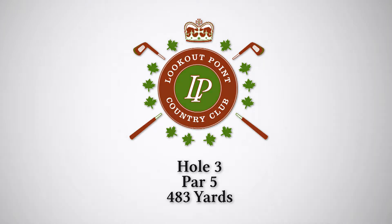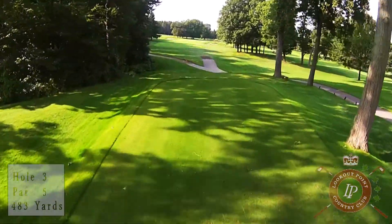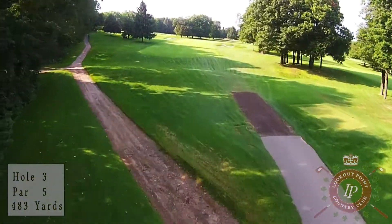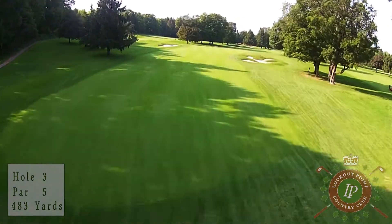Hole number three at Laco Point is a par 5, 483 yards long. This hole is where you really begin to see the escarpment take effect. Players off the tee must favor the left-hand side of the fairway due to the severe left-to-right slope.